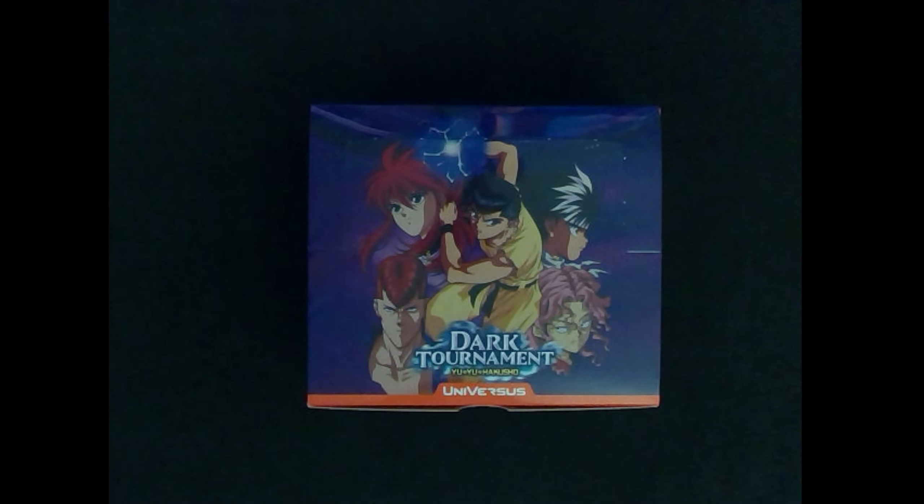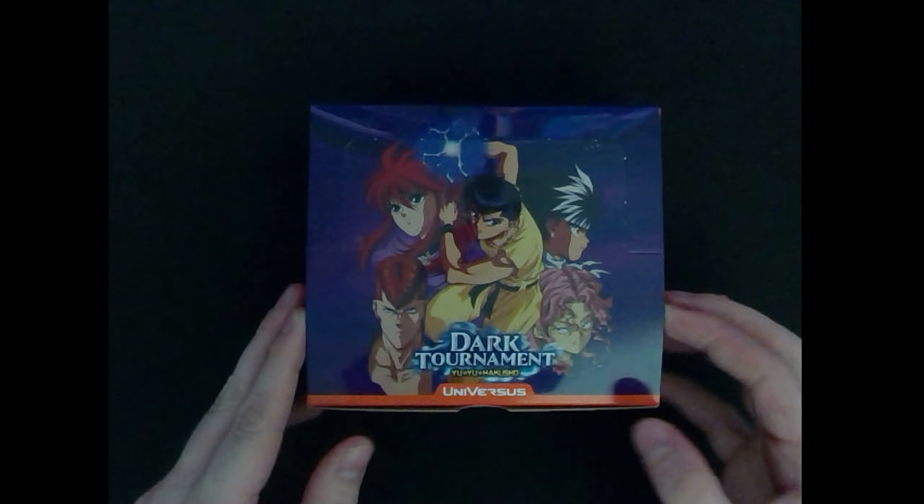There's also now going to be alternate ultra rares that we can find, and once again I don't believe we know the rate on that. As it has been for the past few sets, we're going to have chrome rares of the four main Team Yurameshi characters — Hiei, Yusuke, Kurama, and Kuwabara. So all that cool stuff we might find in here. Hopefully we'll see at least some of that as we go through this. Let's get going, let's open this up.